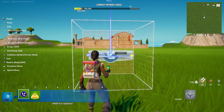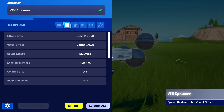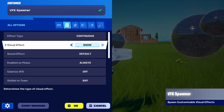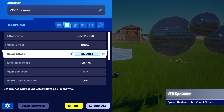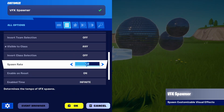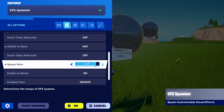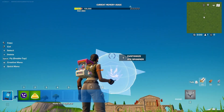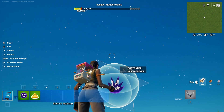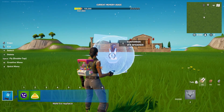So first, let's create that snow. We have the spawner here, we're going to place it. We're going to edit it under all options and instead of disco balls, we're going to go with snow. We're going to set the spawn rate — which determines the tempo of the VFX spawns — to maximum, which is two. Once we do that, the snowflakes start dropping down, as you can see, and we have our snow.